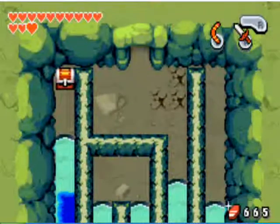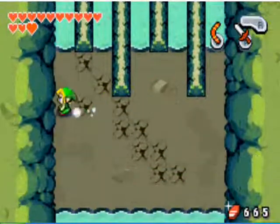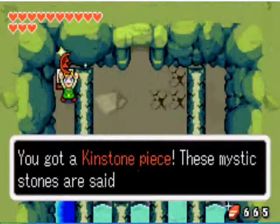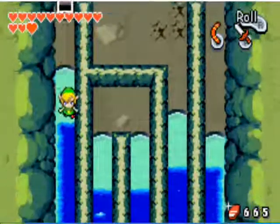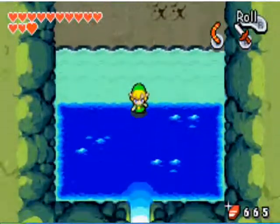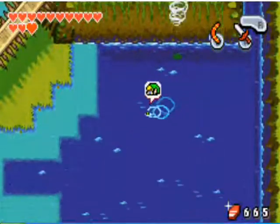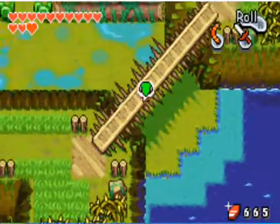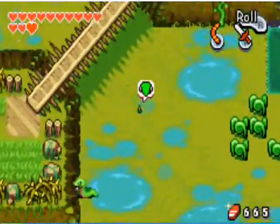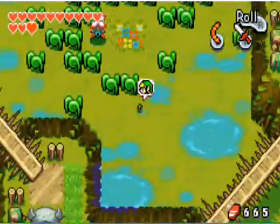We need 28 for another heart container, and I believe we will be getting the 28th one this chapter. Anyway, you can head up and grab the treasure chest as well for a red kinstone piece. Pretty soon you're probably going to have way too many kinstone pieces, but that's okay because we are nearing the end of the game. Just after that's done, you want to backtrack and head all the way back up to that tree stump. I know it's a long journey, so do that.